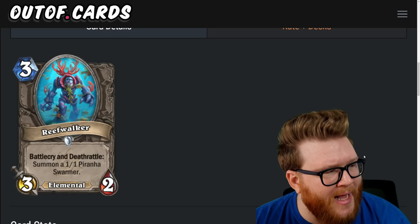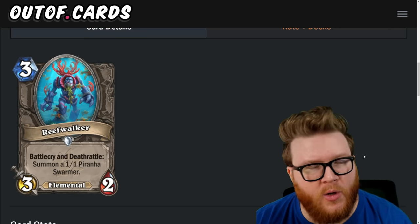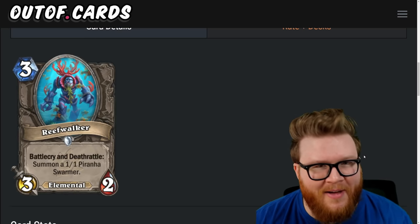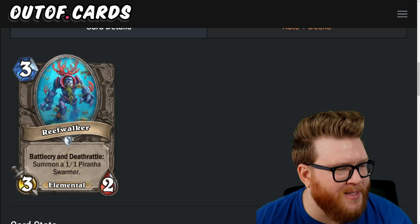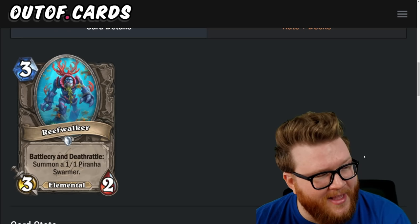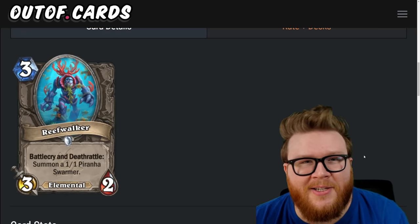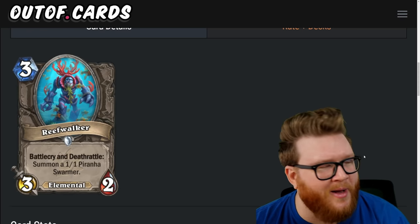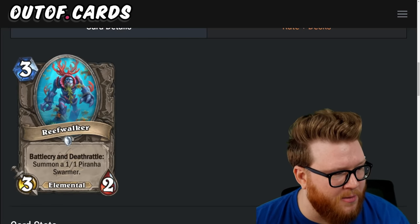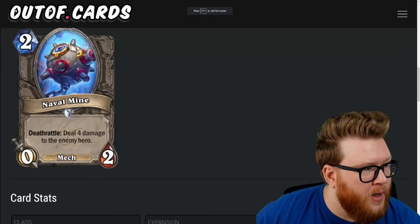Next is the Reef Walker, a three-mana three-two elemental: battlecry and deathrattle, summon a one-one Piranha Swarmer. There's piranha synergy upside, but even ignoring that, at a base level it's two bodies right away with a little reactivity plus a deathrattle. Reef Walker needs to get two stars here instead of one — most expansions this kind of neutral three-drop would be a one-star card, but it's pretty intriguing.